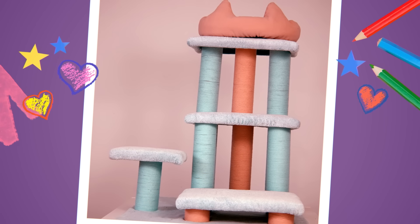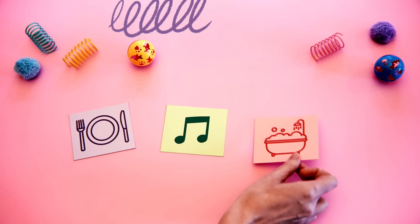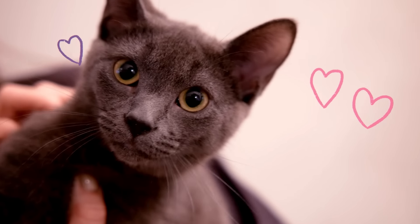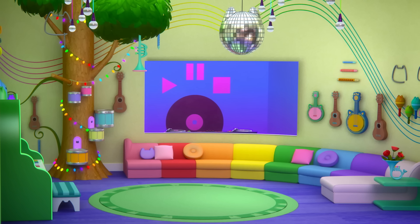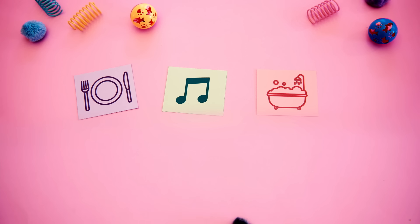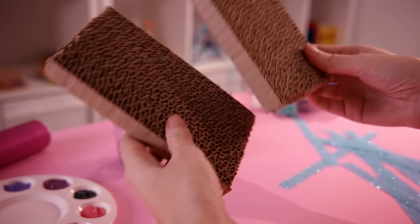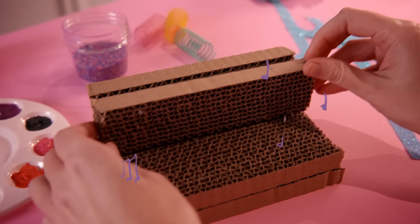It's time to start decorating each platform, which will be designed based off the rooms in the dollhouse. But which ones? Marshmallow, which room of the dollhouse should the lowest platform be inspired by — music room, kitchen, or bathroom? Marshmallow picks music room. Perfect! What if we gave Marshmallow a place to rest, like the Xyla sofa?